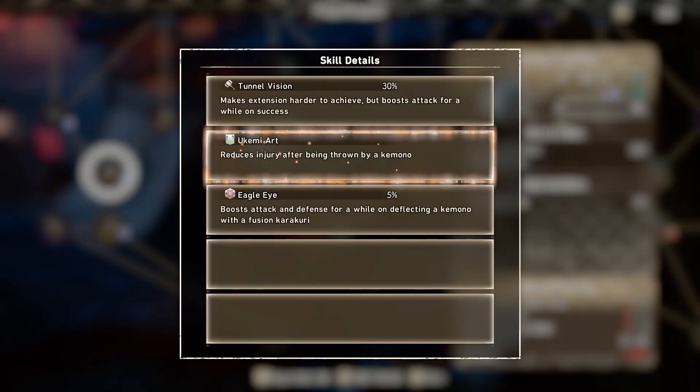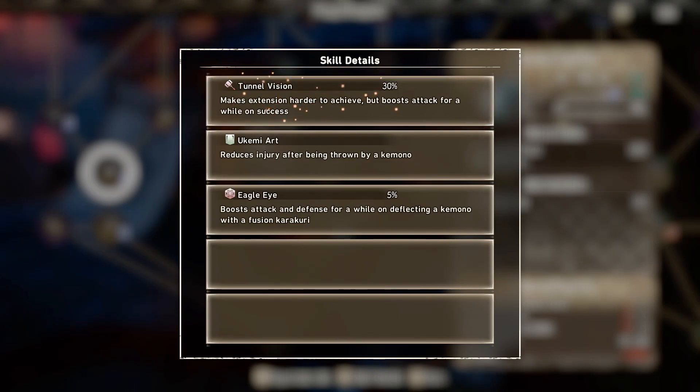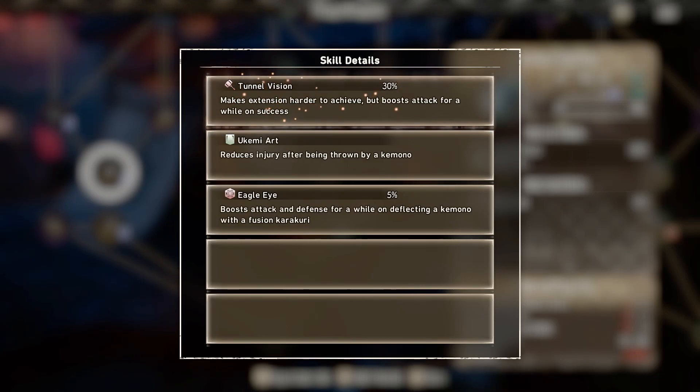Tunnel Vision is going to be a really good one if you want to go that route. It makes extension harder to achieve, but boosts attack for a while on success. Extension being your special button — so there is a smaller window for you to extend it, but if you do get it off, you will be rewarded with a lot more damage.